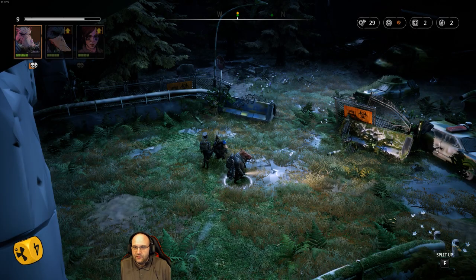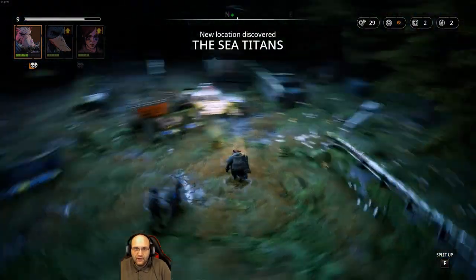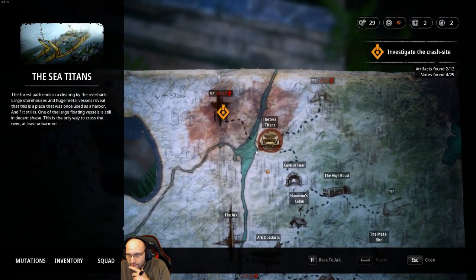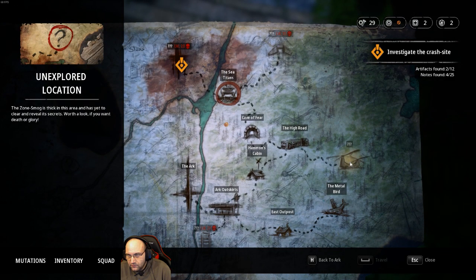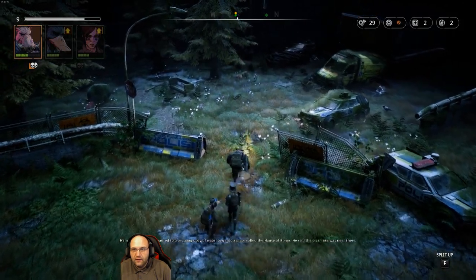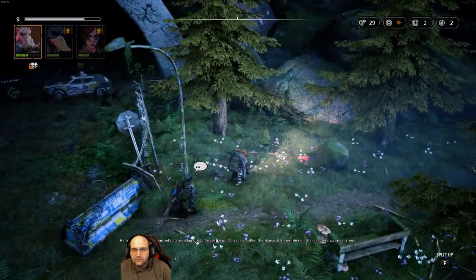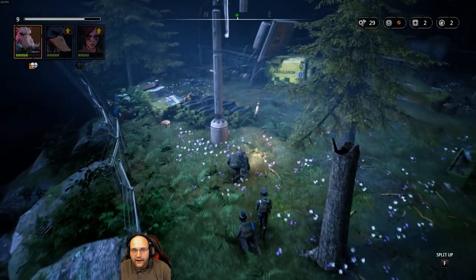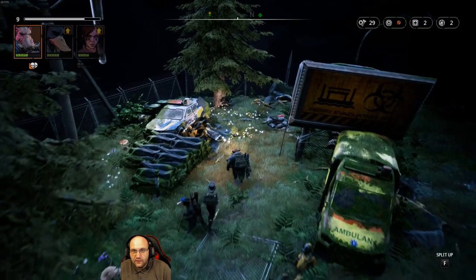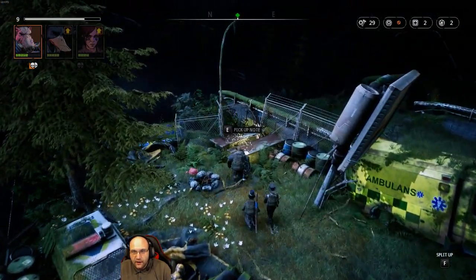Nothing awesome. Oh damn, that's like low 25. What's to do? We go to the map — different areas. Almost wonder... don't stay stuck in this area. It has yet to build secrets. Look, if you want death or glory — explored location. It's gonna split off into a level 25 area. Hammond told me he wanted to cross a big body of water to get to a place called the House of Bones. He said the crash site was near there.